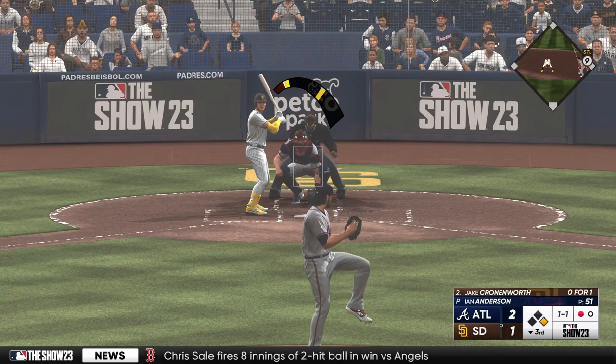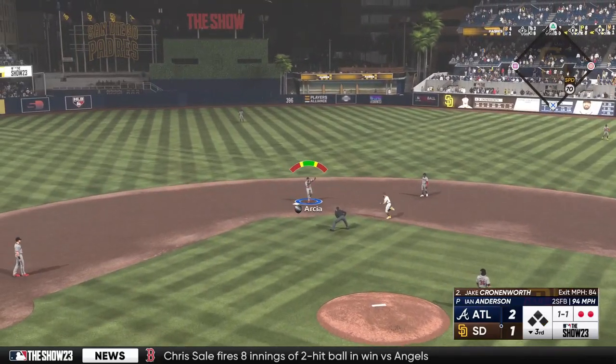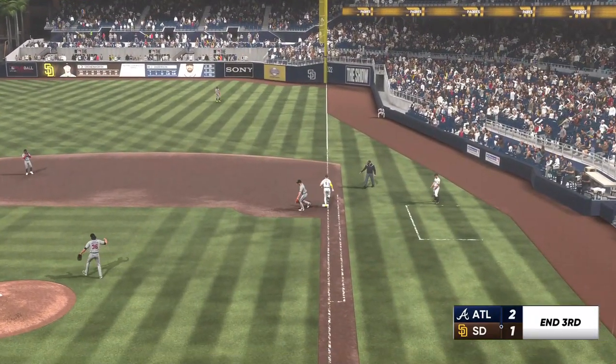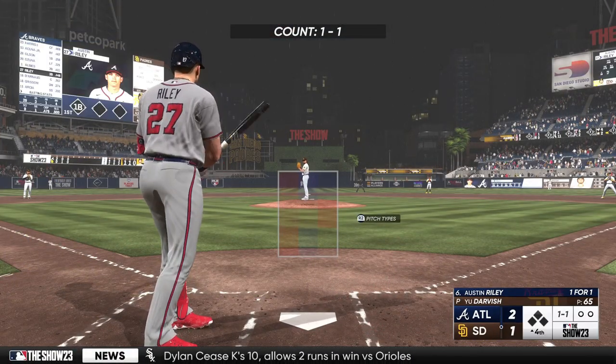Jake Cronenworth next up for the Padres. Ground ball to the right side, Olsen over to second, return throw to first — got him. Back here at Petco Park, start of the fourth. Now in for the Braves, Austin Riley.